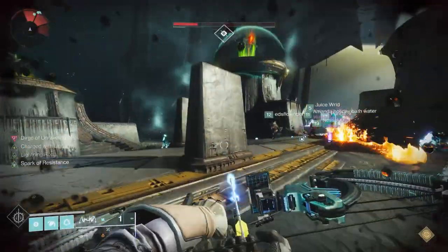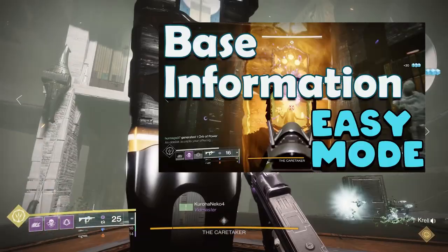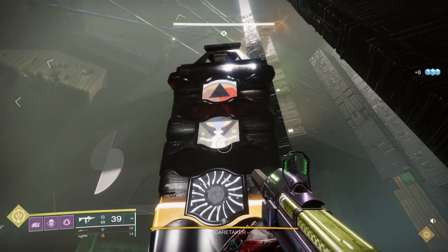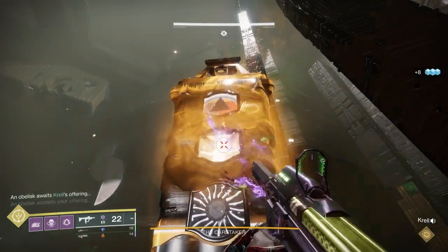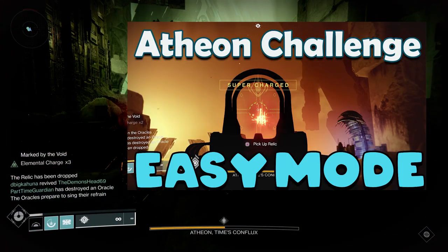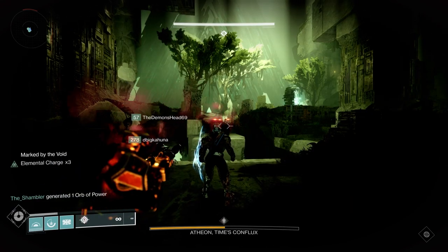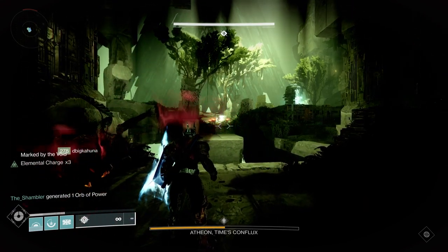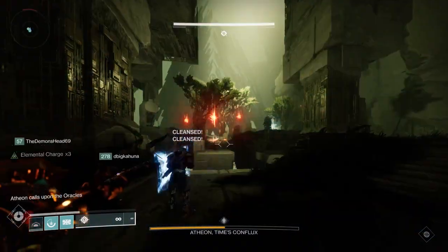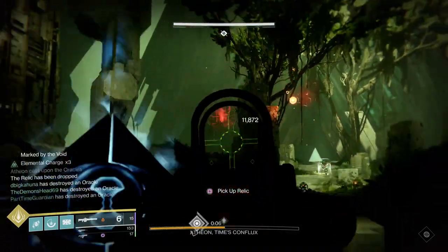The Vow Challenge is Caretaker. I have a video for this, but essentially you need to make sure that the people who are going in and getting the symbols are only getting one at a time. The Vow of the Disciple Challenge is Atheon, and for that one, I also have a video, but for Atheon specifically, it's that every person that goes into either Mars or Venus has to shoot one of the Oracles. What that does mean is that the person who has the Relic is going to have to drop the Relic to shoot and then pick it back up.